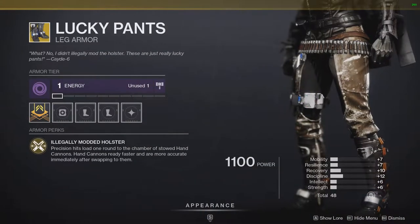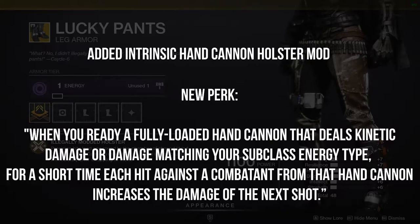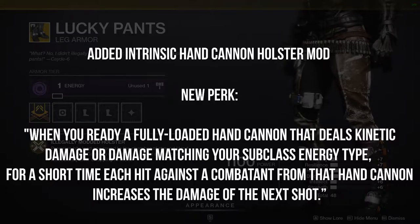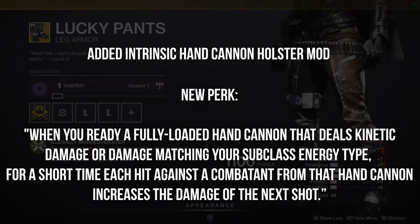And finally, we have Lucky Pants. They've added the intrinsic hand cannon holster mod and replaced the previous functionality with the following: when you ready a fully loaded hand cannon that deals kinetic damage or damage matching your subclass energy type, for a short time each hit against a combatant from that hand cannon increases the damage of the next shot. They are not adding this to Hawkmoon so you can't one-shot raid bosses, but other hand cannons will get a fun edge in combat.